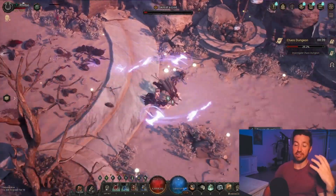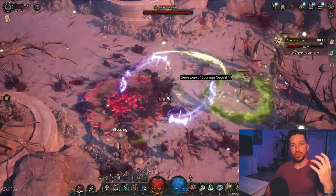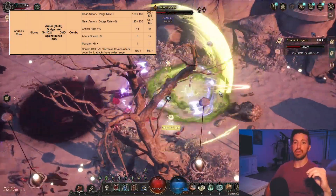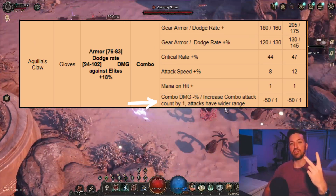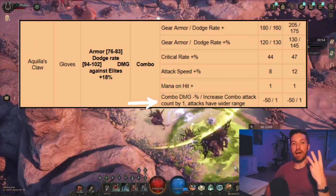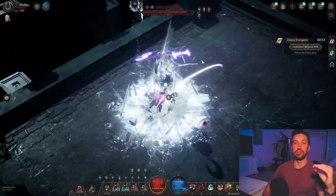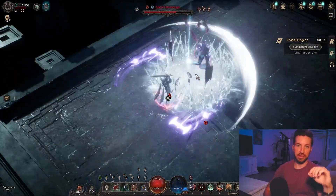I've leveled a character with it and it does really, really well. For Season 3, we are being introduced to a new unique — I'll put it on the screen here. That unique is going to allow Combo to hit not twice, as it normally does, but for a third strike. So it is going to boost the damage big time. This is going to probably be very strong in the upcoming season, so check that out.